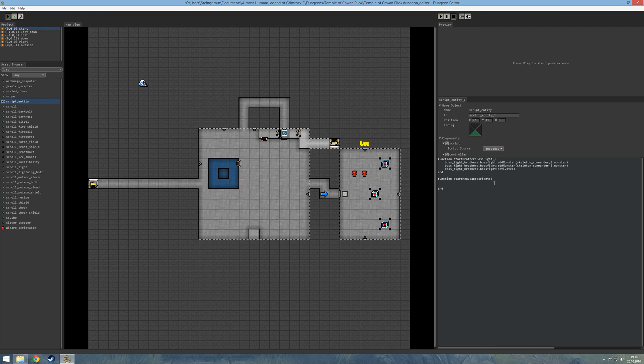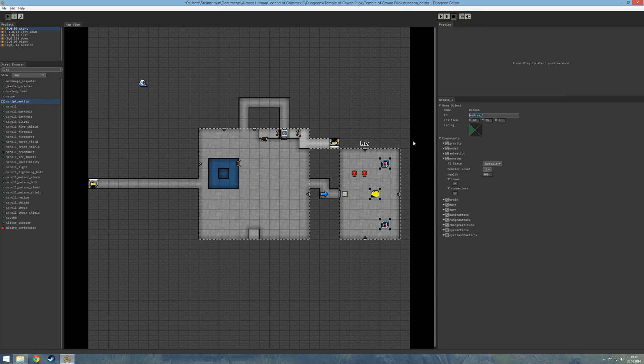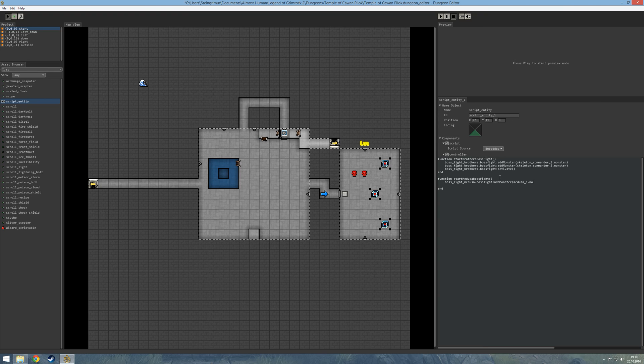We need to do the same thing with the Medusa. We take the name of the Medusa Boss Fight entity — Boss Fight Medusa — which is a Boss Fight entity. We add a monster, and that monster is Medusa1, which is a monster. Then we activate the Boss Fight. So these are the two functions that we need to start the fight — we are adding the monsters to the Boss Fight entity so their health gets counted into the health bar, and we activate the Boss Fight at the same time.